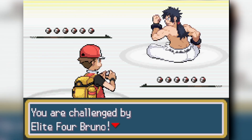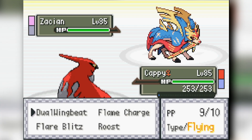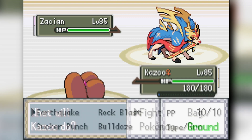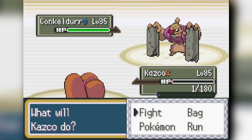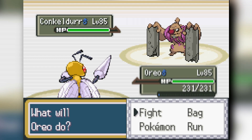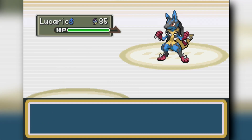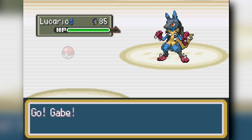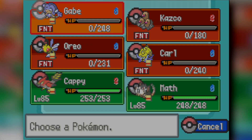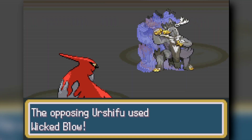Bruno is slightly harder. Talonflame Wing Beats Infernape for a free KO. Against his Conkeldurr, Dugtrio Earthquakes it down, surviving at one HP. Beedrill chips Conkeldurr down and KOs it, then sacrifices to Lucario. Omastar is sacrificed to bait a Close Combat, then Simipour one-shots Lucario with Scald — though it actually takes two hits. Talonflame finishes and Bruno's remaining Hitmonlee and Kommo-o can't do much, so we two-shot them both and win.